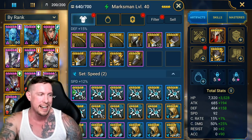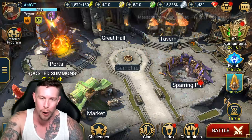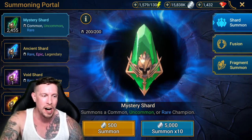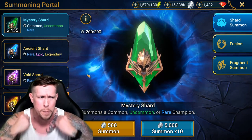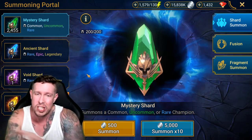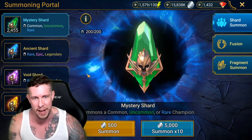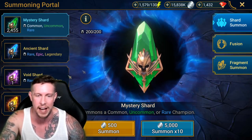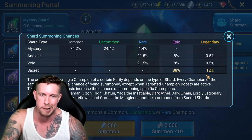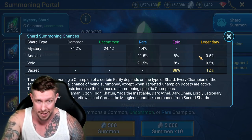The next mistake is not saving shards for double-chance events. Right now there's a double chance on sacred shards. You always want to save your ancient, void, or sacred shards for a 2x chance event — not just a 10x summoning event. During a 2x event you can have a 12% chance to pull a legendary on a sacred shard. Sometimes that means holding shards for a couple months.